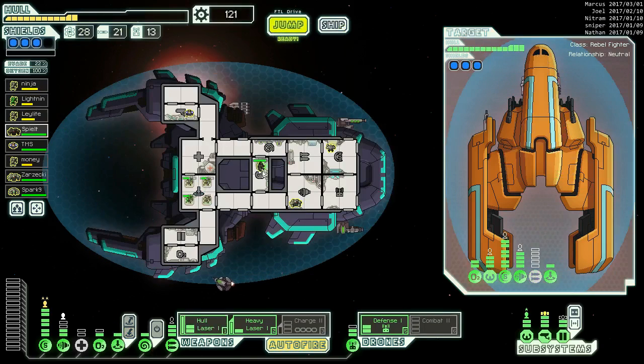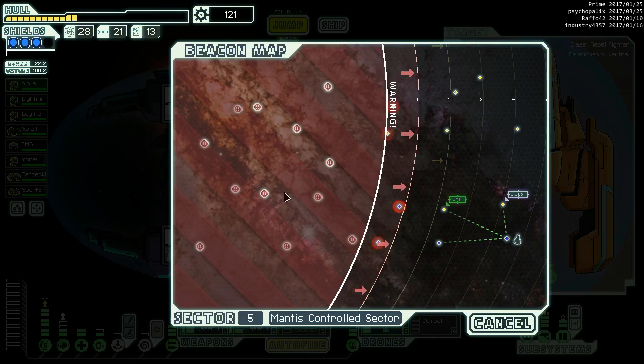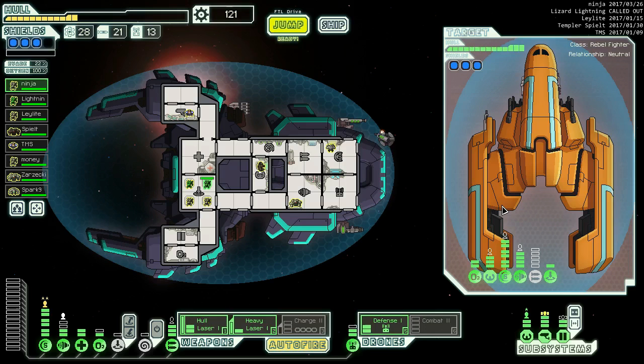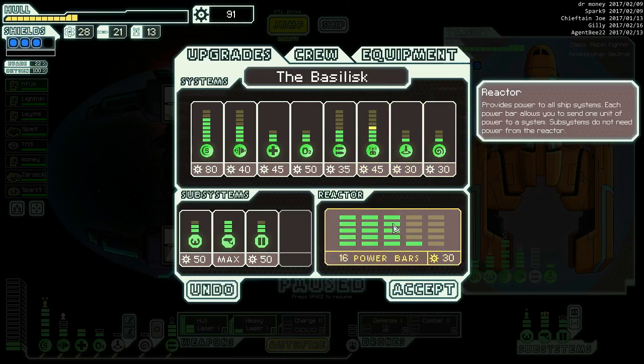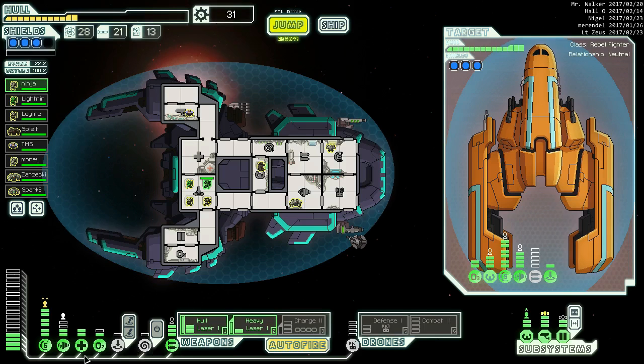Combat drone mark two - that is a good thing to have on this ship. We are bringing that all the way to the final sector, guaranteed. Then we're going to hit our quest. We want one more drone power, so we might as well do it, and then buy two more power so we can do things.